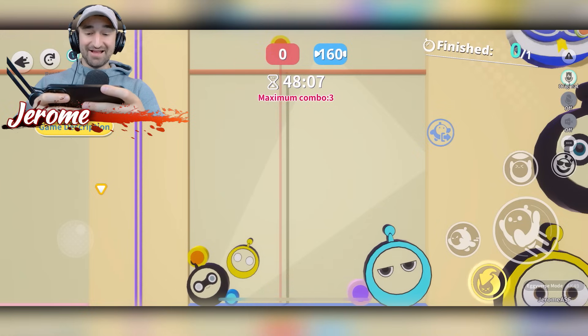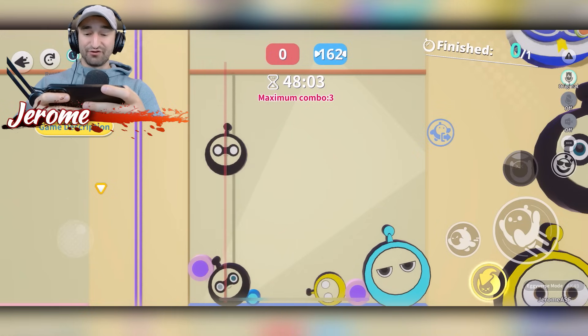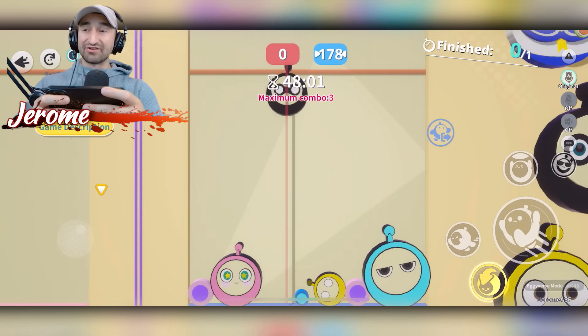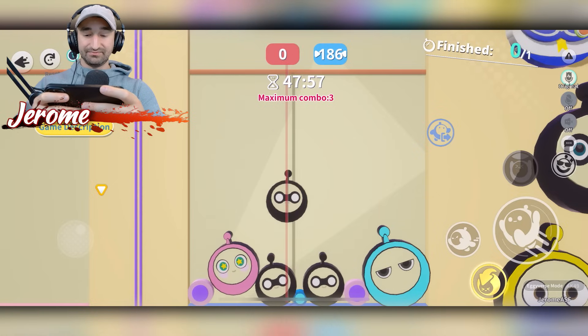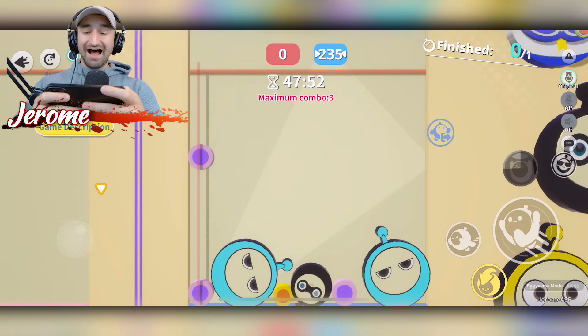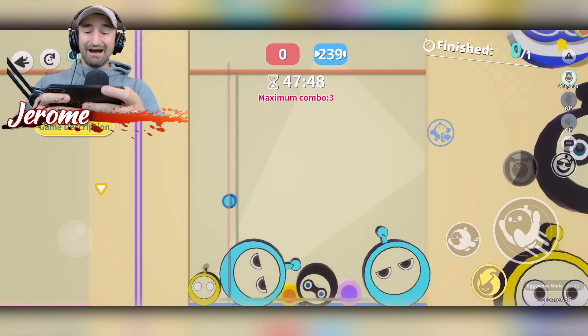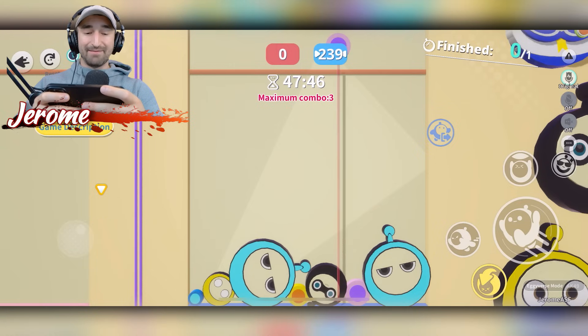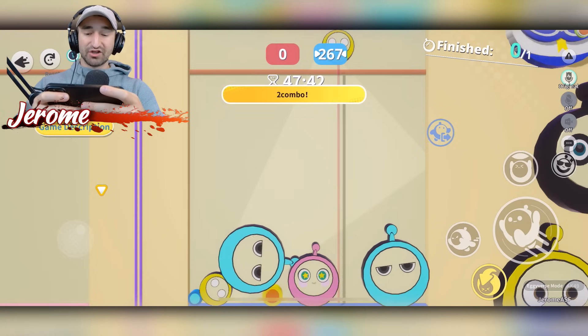I actually haven't beaten this game yet, so I'm really curious how big these things get in order for you to win. Do you think it's going to be a single one that just takes up the whole screen, or do you think it'll be like a bunch of smaller ones? I like that the smaller drops that you do get push away the big ones — I was afraid that because they're so small they wouldn't really have an impact, but they definitely are able to push them away, which is nice. Otherwise I feel like you'd get stuck a little bit.